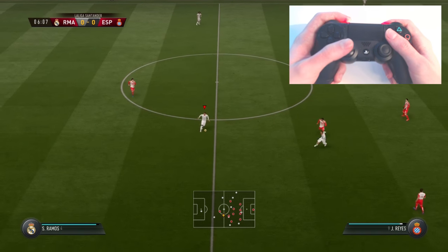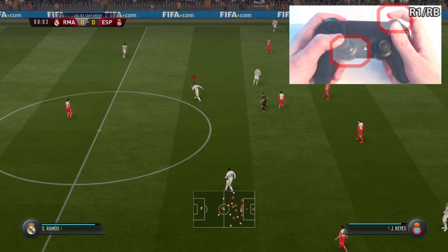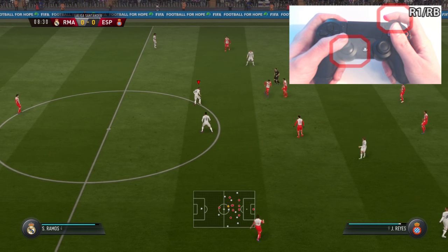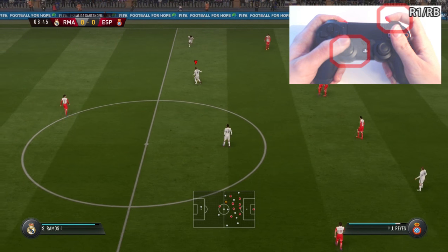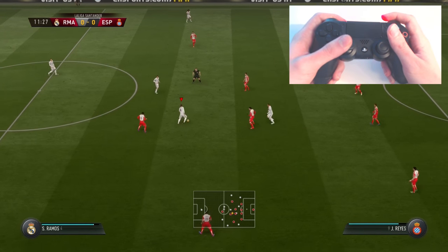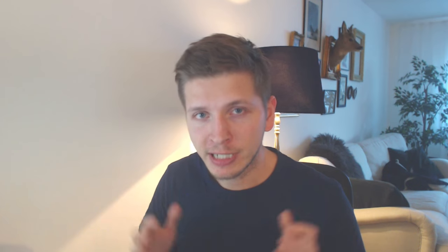The other button is R1 — or RB on Xbox. This works exactly the same, except the player will come and meet the ball instead of running away. Here you also have to point the right analog stick towards the player you want to activate. In order to activate your teammates, you have to use the clicking motion on L1 and R1 — if you just hold the buttons down, the teammate will not react.